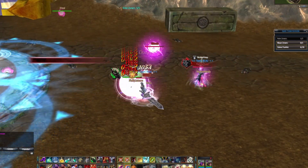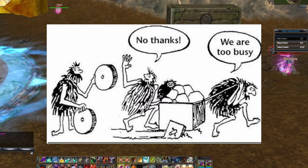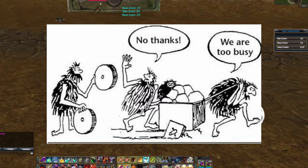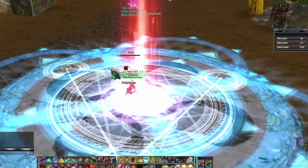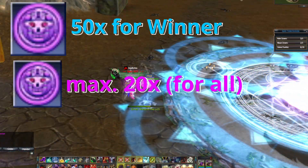If the opponents are too strong for you, you can play smart instead of hard. While one player is distracting the PvP beasts, the other is busy converting the pillars. The winning team gets 50 coins per character.